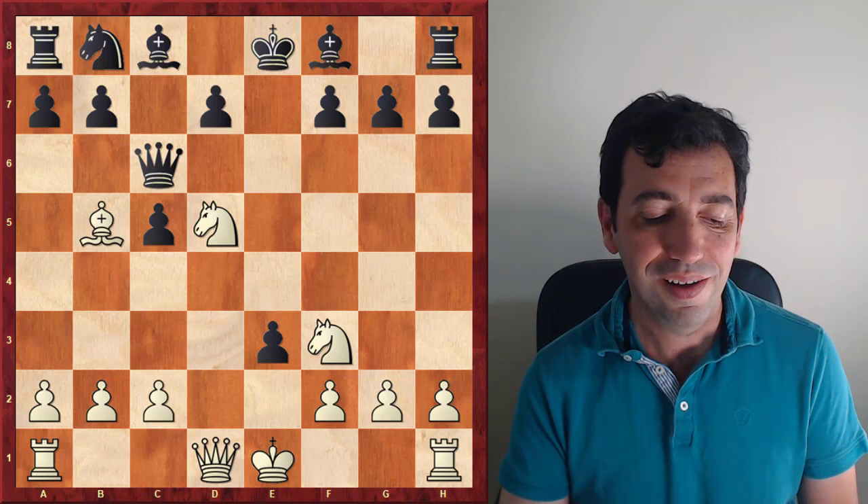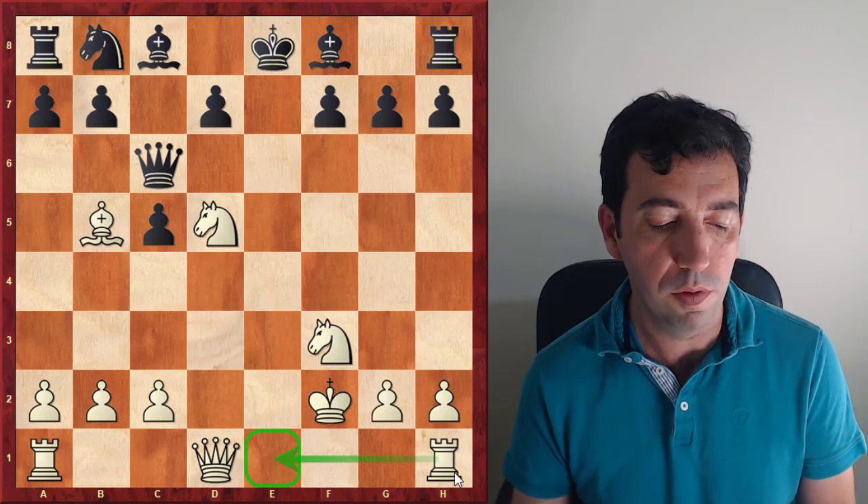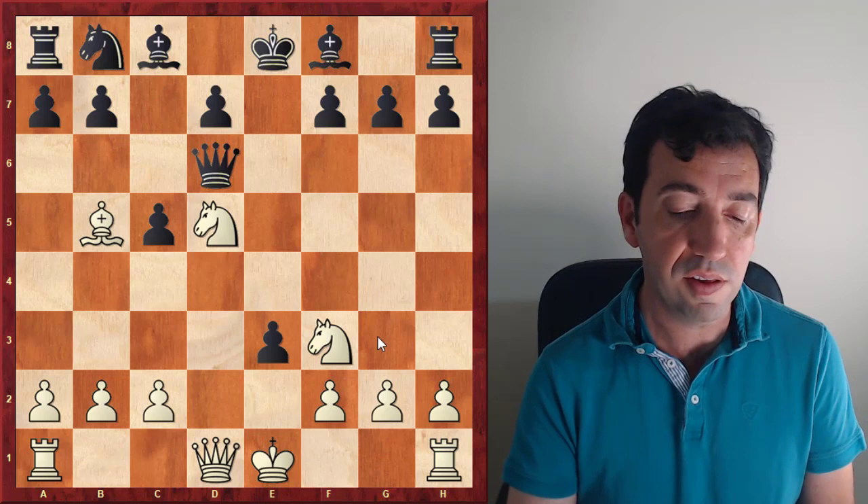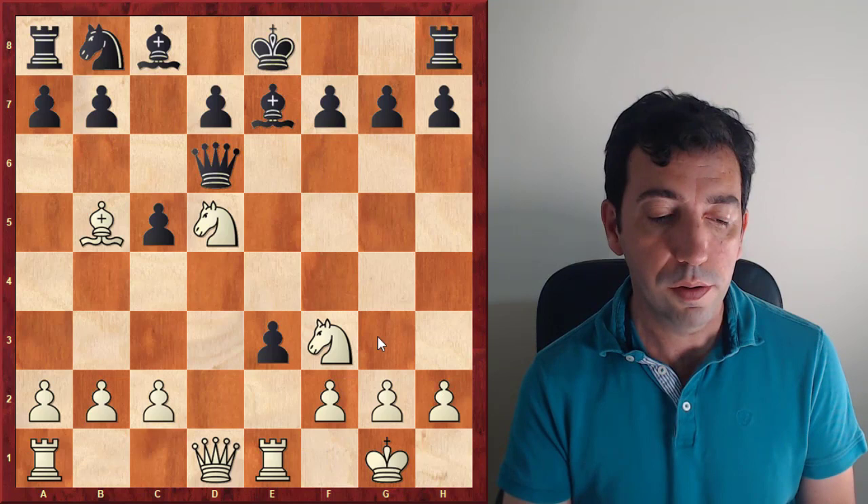He doesn't care about exf2, of course, because in that case the rook would come, and he is giving the bishop because of the fork — Qc7, Nc7, and winning the queen. So the game continues with Qd6, castles, Bb7, and Re1. Now the pressure is increasing.